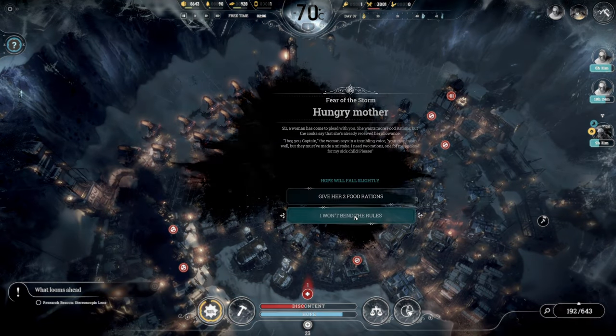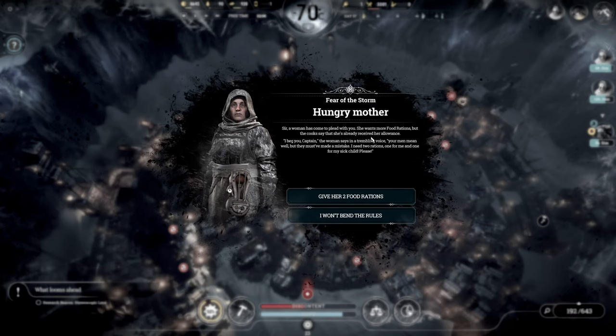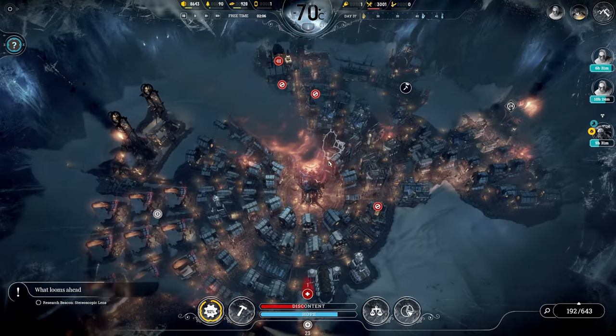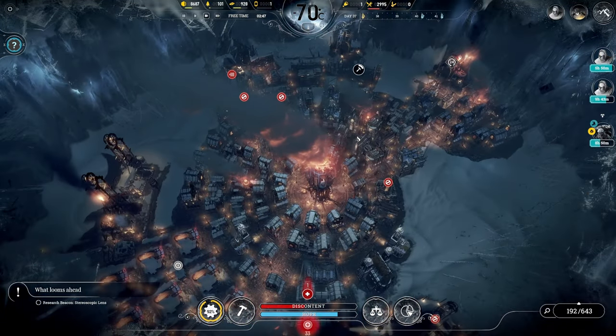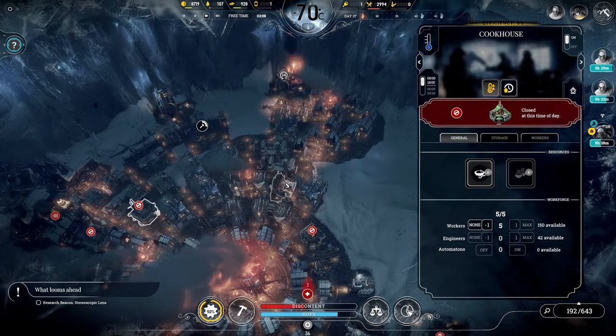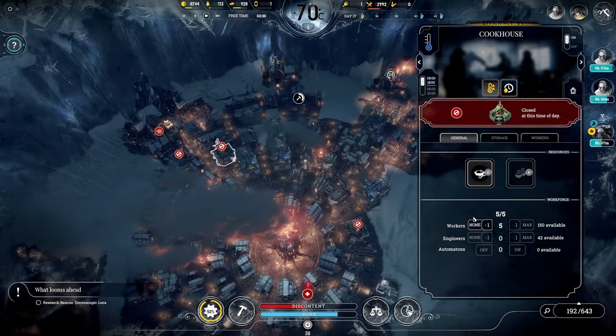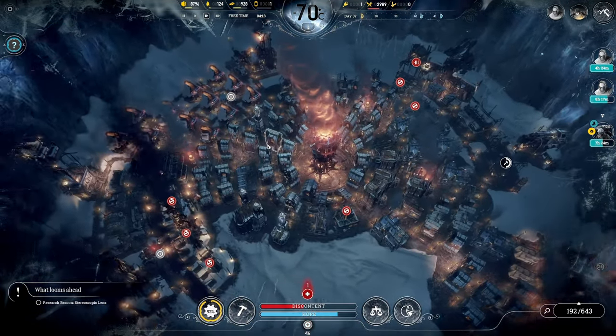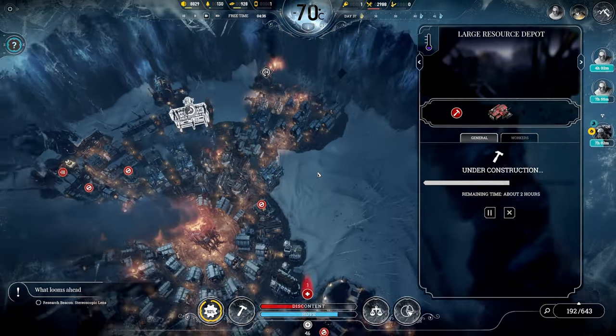I have only two days worth of coal - that's concerning. A woman has come to plead with us; she wants more food rations, but the cooks say she's already received her allowance. She says she needs two rations - one for her and one for her sick child. I won't bend the rules - I'm sorry. Rules are the rules, we've got to keep it fair. If we give you extra rations, then everyone's going to want extra rations. Also, we have more cookhouses than we need - they can't consume production because they require raw food.